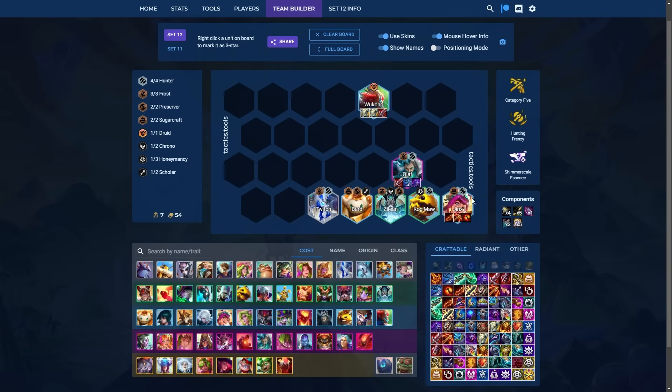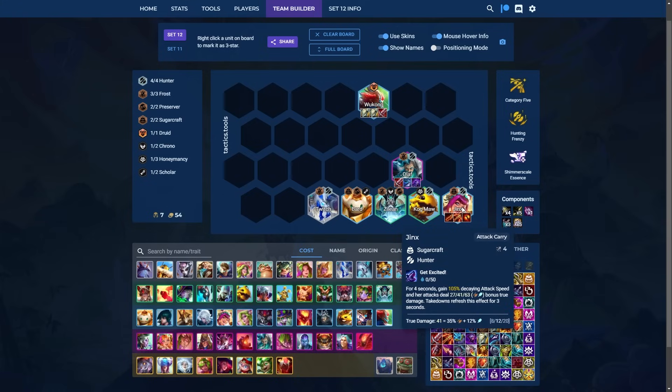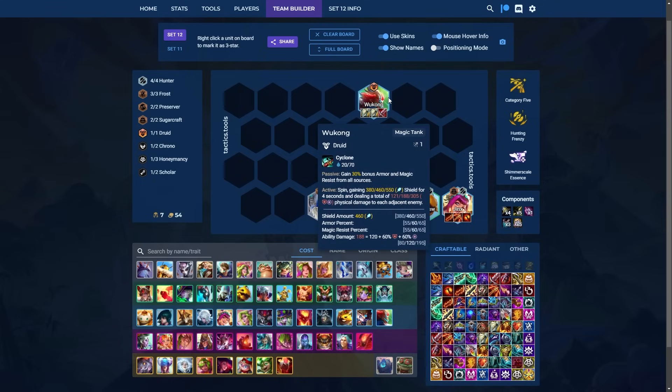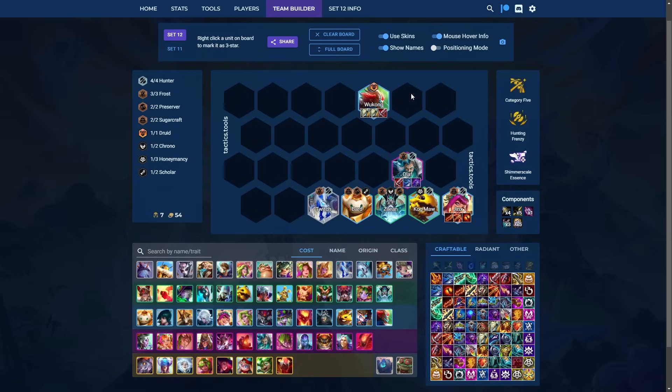If you have Category Five, best in slot Jinx is double Runons plus Rageblade. Last Whisper is less important here because Jinx does true damage with her ability, and with Runons she's hitting the backline — you don't need Last Whisper for Runons procs especially with Category Five. For Olaf, BT, Edge of Night, and GS or Deathblade is ideal. For Wukong, Double Gargoyle Bloodthirster is still best in slot even without Spin to Win according to the stats.